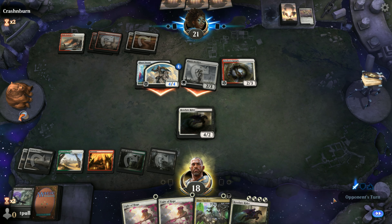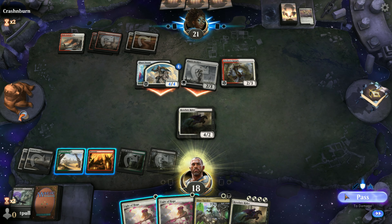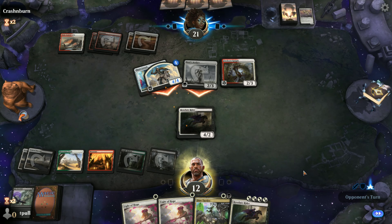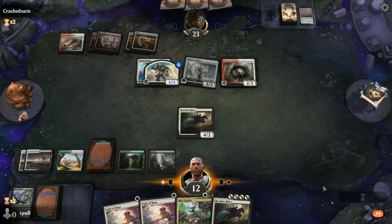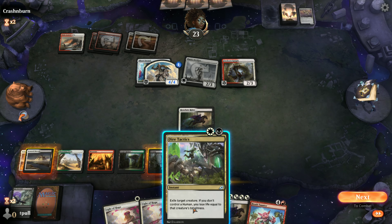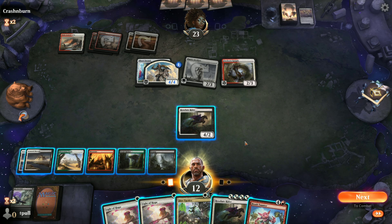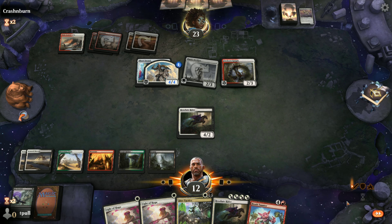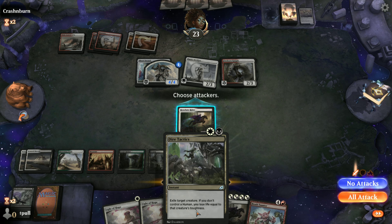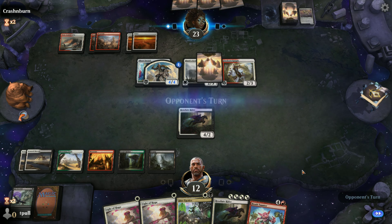We're just going to pass entirely. We can exile - he's got lifelink there. I think we're going to leave Brash Taunter where he is and concentrate on Resolute Rider. We can give him both indestructible and lifelink. Fireborn Knight can go to 4/4 right now, but now he can't because he used too much mana. Is my one Resolute Rider going to hold him off?